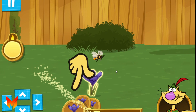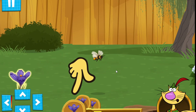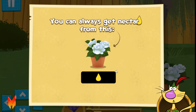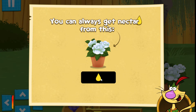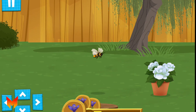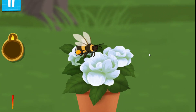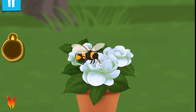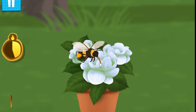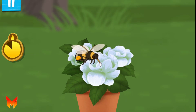Keep tapping the flower to collect nectar! Amazing job! Bee on the lookout for more power flowers! These flowers aren't power flowers, but they still give you some nectar to keep the bee's energy up! Stay on the lookout for the bees!